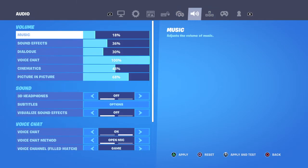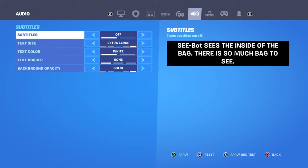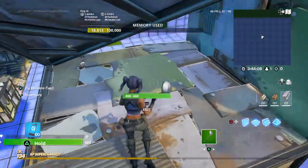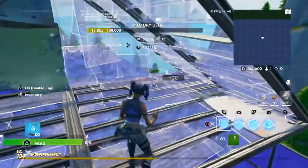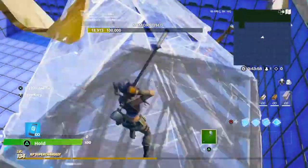Then go over to your sound, go to options and subtitles, and do everything I have — you can pause the screen and copy it. Then go over to your controller and map your map button as edit, make your R1 as select, and make your L1 confirm.